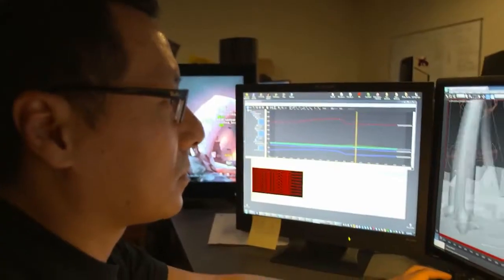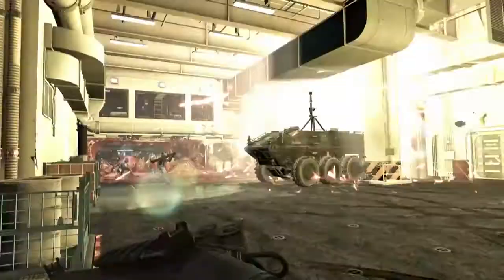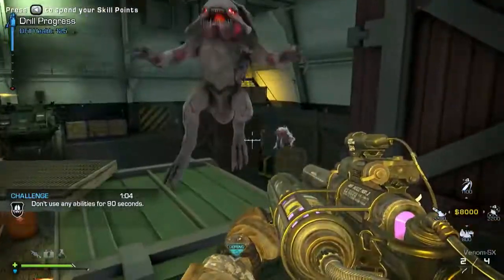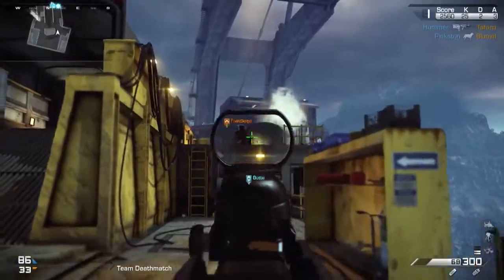Episode 2 culminates with a massive battle with a Kraken — it's just incredible, an immense scale we haven't seen before in Call of Duty. I'm really excited for people to get to play Episode 2, and I'm even more excited because there's so much more to come. Four new maps, a new weapon, and a new episode to our Extinction Saga — Devastation drops Thursday, April 3rd, first on Xbox Live.